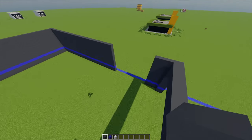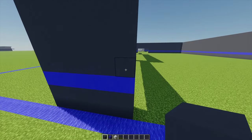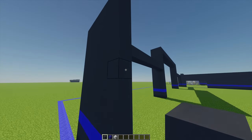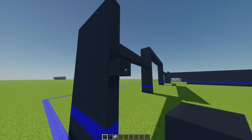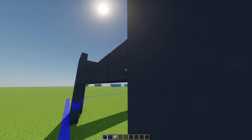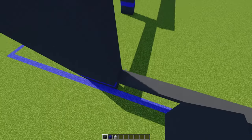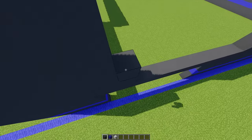Coming to the right-hand side, I'm going to go up six blocks, and on that seventh block I'm going to place one more gray concrete and build that going all the way across until I meet up there. Then going up five blocks, I'm going to fill in this top wall.